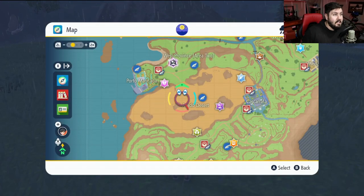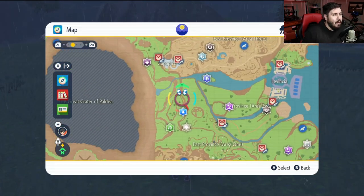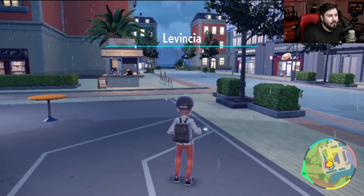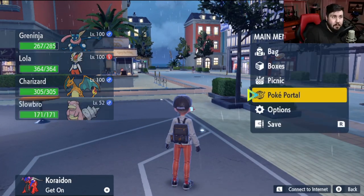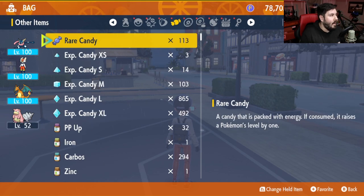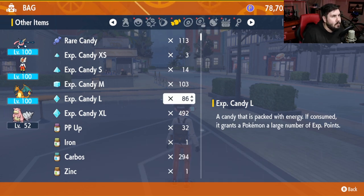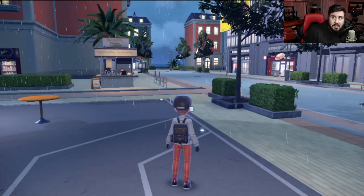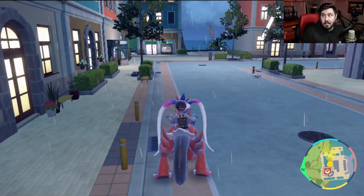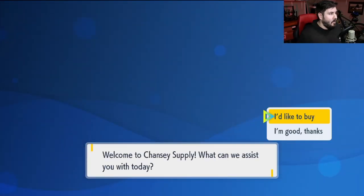After you've caught yourself a Slowbro, the next thing you're going to want to do is prepare for your EV and IV training and leveling. You can do this anywhere, but I like to go to Lavencia, just because it's got a Chansey Supply that's right by the Pokemon Center and I always remember where it is. You can use Vitamins, Power Bands and defeat Pokemon, or use Feathers. I'm going to use Vitamins because it's easier and takes less time.